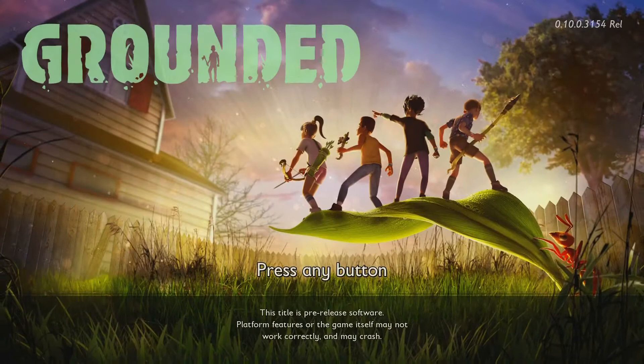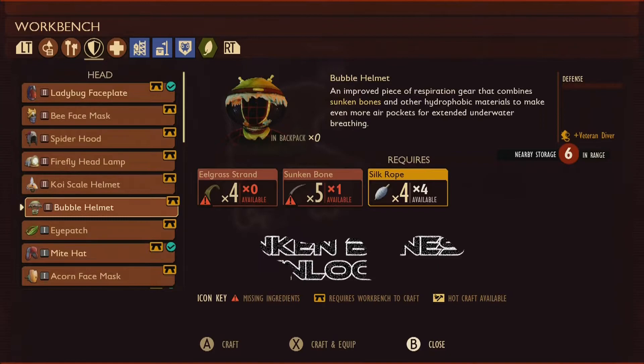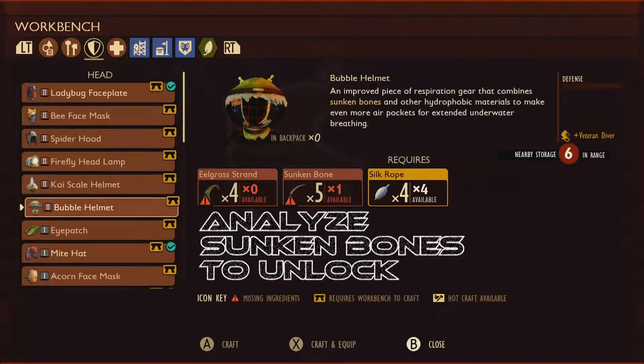What is going on guys, Globe here, welcome back to another achievement for the game Grounded. Today we're doing the pond lab, which requires you to complete the pond lab. Out of the three labs, this is probably the hardest one, just because of the things you're gonna need to be able to breathe underwater.